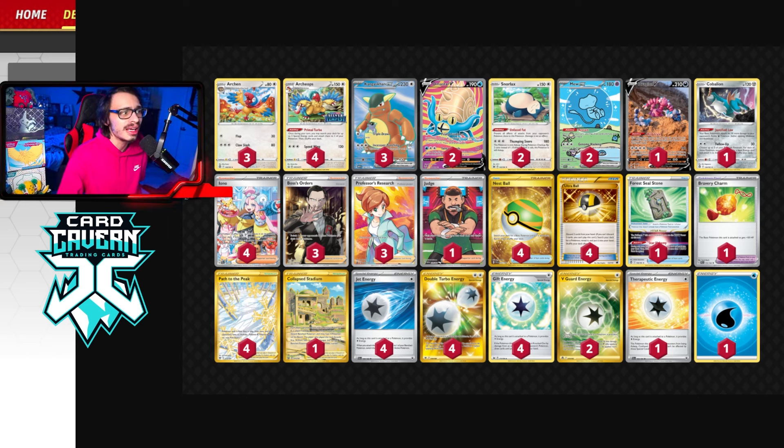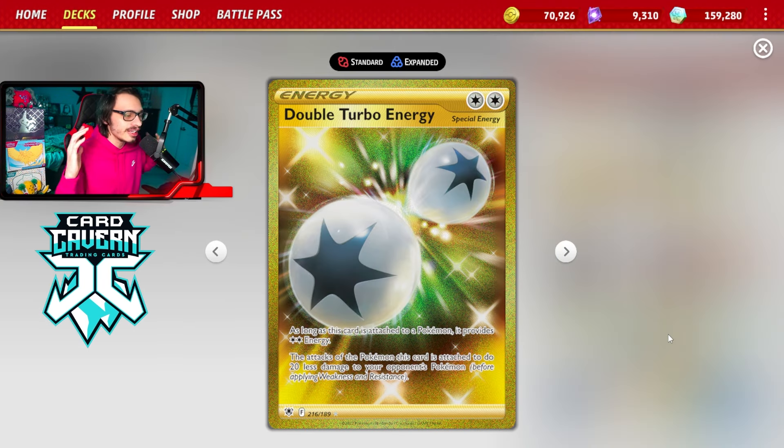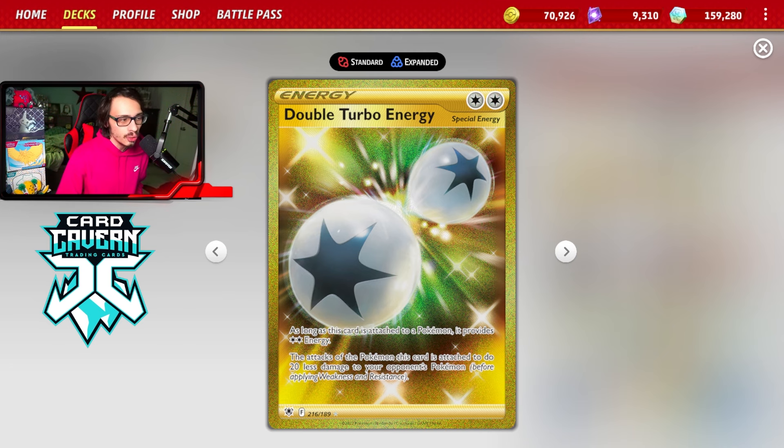The main attacker in the deck is Kangaskhan, because even if you flip 3 heads you're still doing 300 damage. When you're attacking with Kangaskhan, you're most likely going to have a Double Turbo Energy on it, which does allow it to attack a lot easier — that means you're doing 20 less damage. So if you're attacking with a DT, you're doing less damage, but that's fine — you're still doing like 280 damage for 3 heads, which is pretty clean.